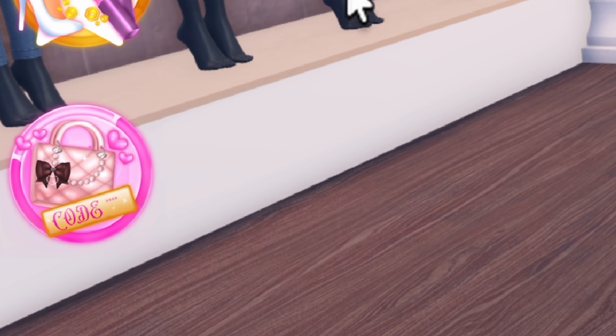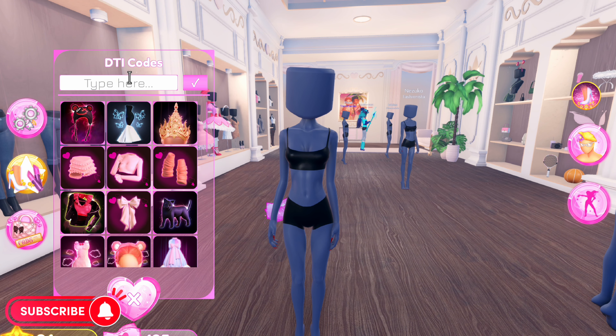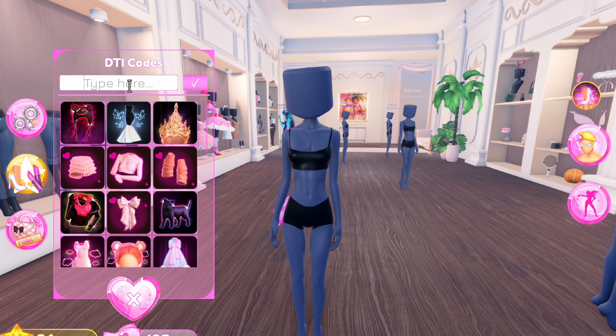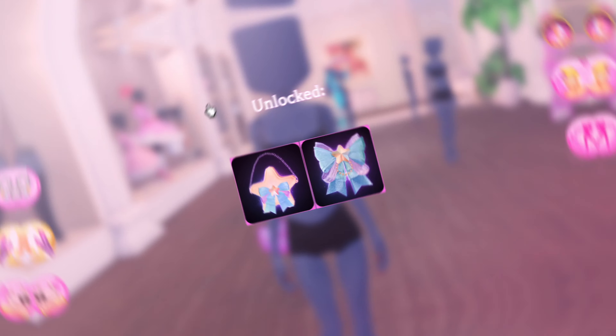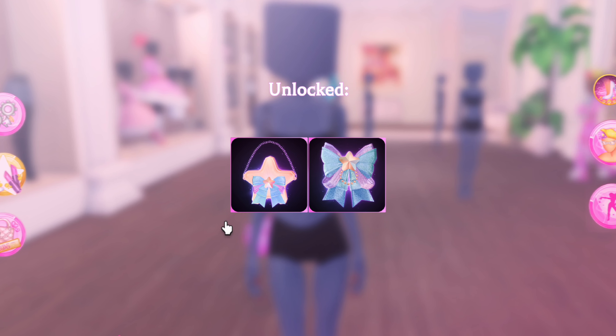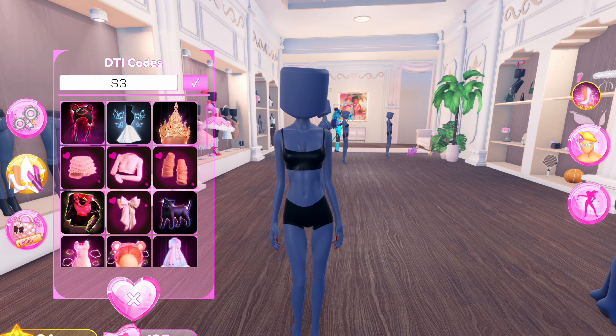Comment below what you think. Anyways, when you go onto the game this will show and there are new hairstyles, new makeup, new VIP items, and new dresses. Now I will be showing you how to get the code items — you want to press this button and type in the letters d1orst and press this button.